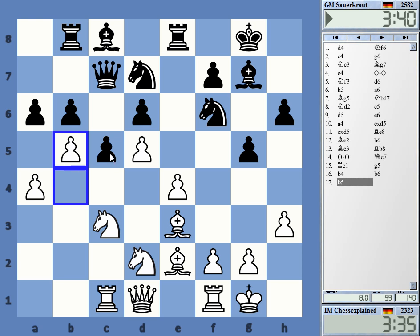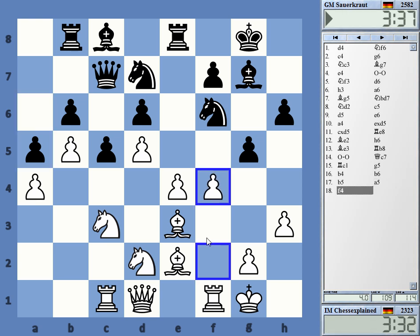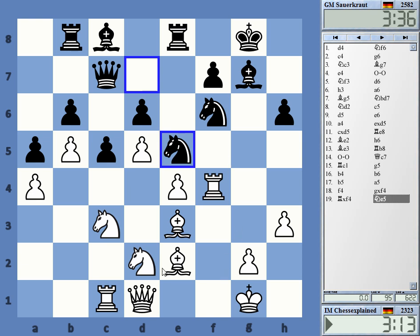Maybe, maybe just do that. That's simple, but probably good. And now f4 - I need to get some play here on the king side. Take here and knight c4 or directly, rook takes is also interesting, with queen f1. Queen f1, f2 - this type of maneuver.